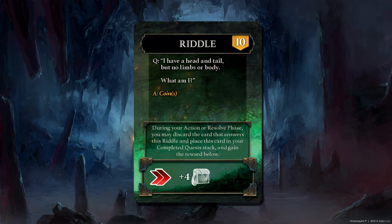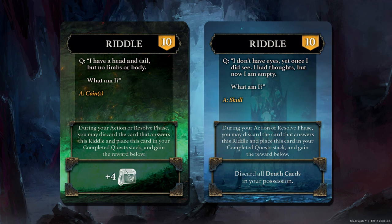The reward for answering the riddle is on the bottom of the card. You might get a bunch of items, elemental tokens, maybe bump the torch back to 10, or get a redo on a roll. These are just a few of the possible rewards.